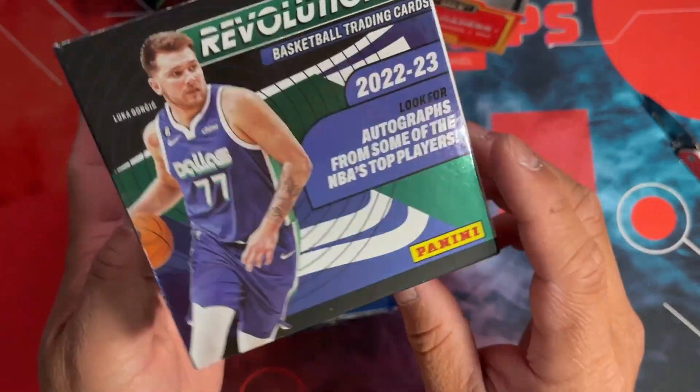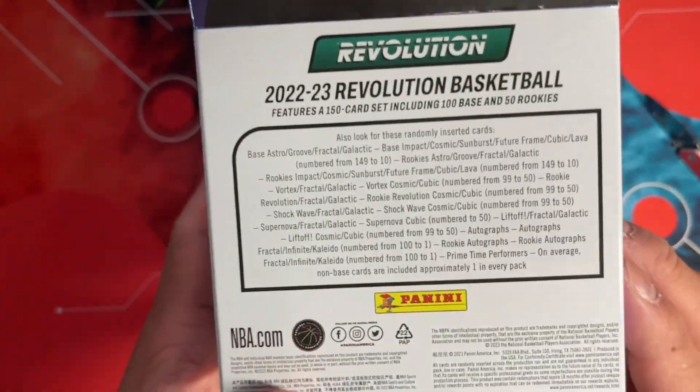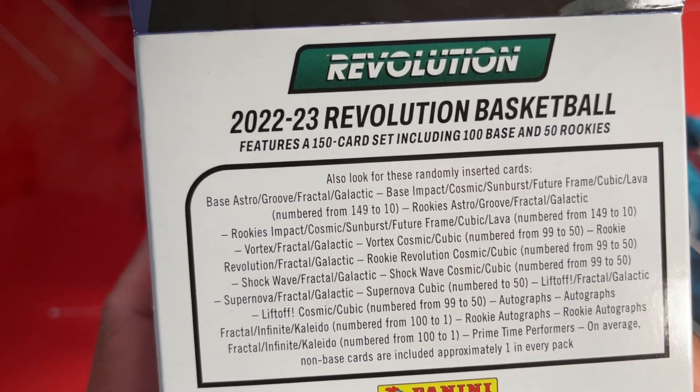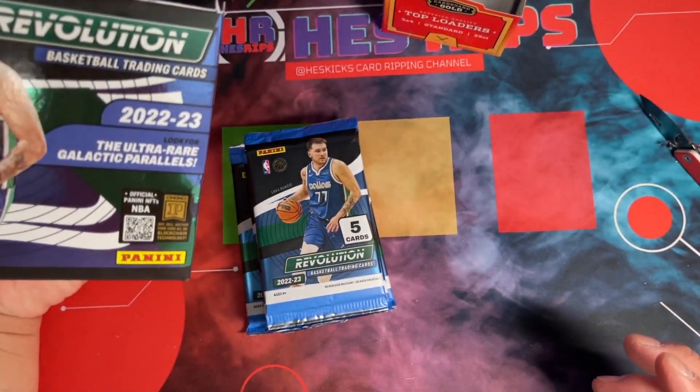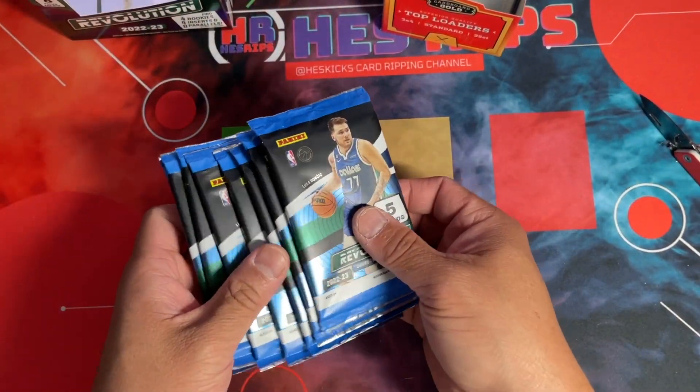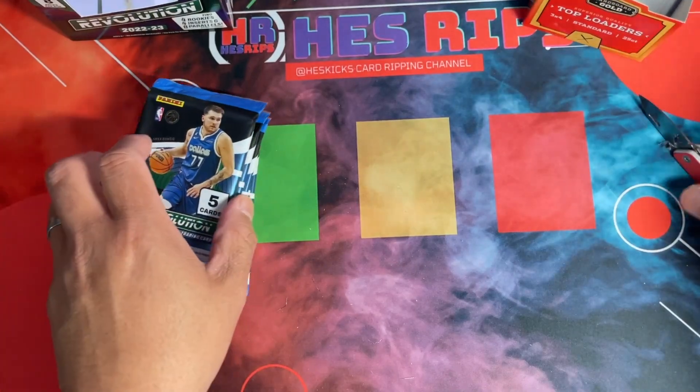Here's what you get and here's the back. Looks like you're looking for some one-on-ones and Kaleidos — I've never actually seen one of those. They do have Galactics listed as ultra rare. Eight packs, that's it, kind of short, but let's go ahead and get into it and hopefully pull something crazy.